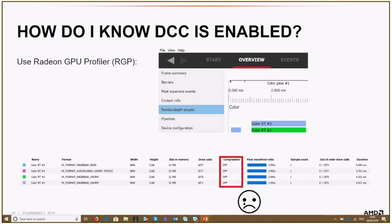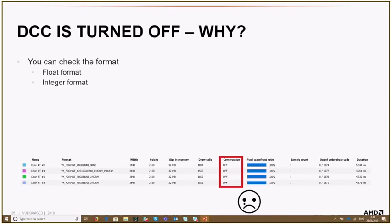The first step is to stay in this RGP view and look at the formats. DCC is possible for float and integer formats. I can't give you a complete list here, but in general all the common formats are supported. For this case — like RGBF and SRGB — those are supported. So the formats here are not a problem.